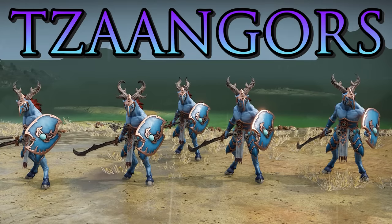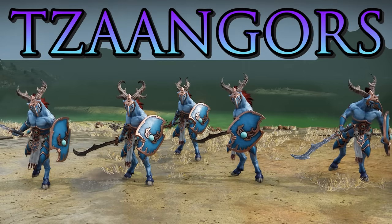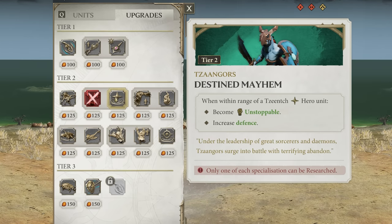The Tzaangors are a slightly more tanky infantry choice — useful for holding units and looking after points. No abilities to speak of, a fairly simple unit, but they can be upgraded at tier 2 to increase movement speed and attack damage making them a better response unit, or given Destined Mayhem which makes them Unstoppable with more defense — though this only works if they're within range of a hero unit, making them ideal to pair with the Magister while he does his ranged attacks.